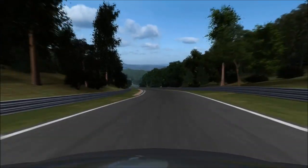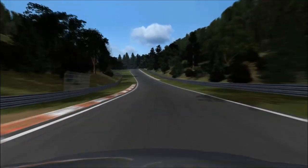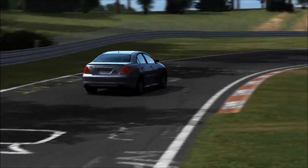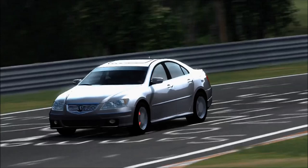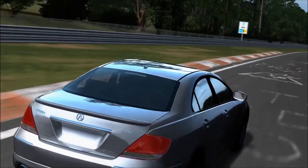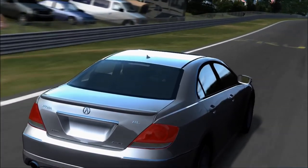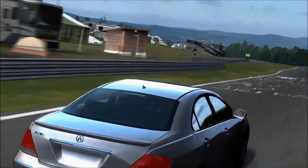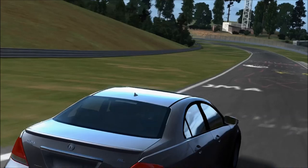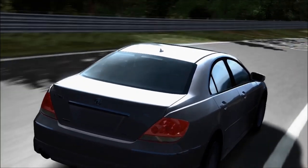The longer wheelbase gives it a completely different handling signature. Although it's not a car I'd recommend for a really tight technical circuit — a hot hatch would be smaller, more nimble, and lighter — this is a fantastic choice on tracks that allow you to use more of a straight-line bias. It excels at top speed, especially in the lower classes, with that 3.2 litre naturally aspirated V6 producing 300 horsepower stock, 260 pound-feet of torque, and sitting at only D-class, 399 PI.